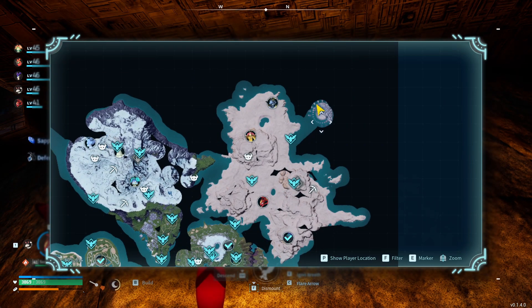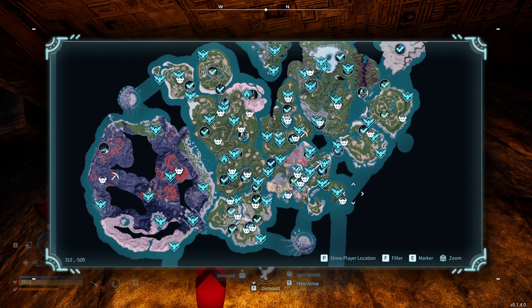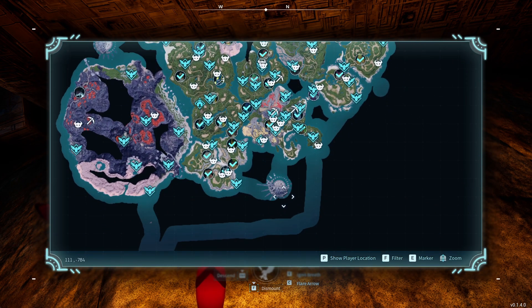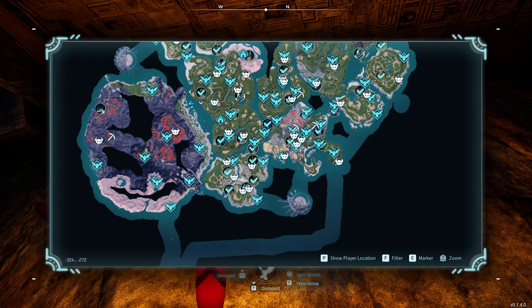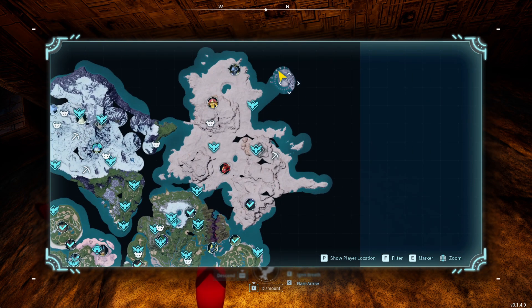As you see here, there is a sanctuary to the northeast, a sanctuary all the way to the west, and a sanctuary to the southeast. There are three in total, and they are not the same in difficulty — number two and three are much higher level than number one.